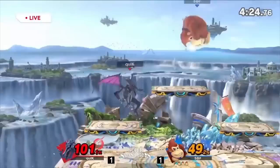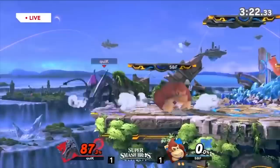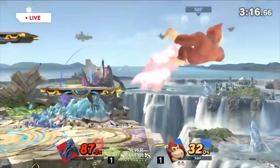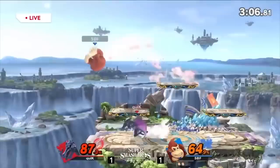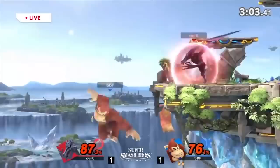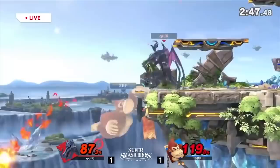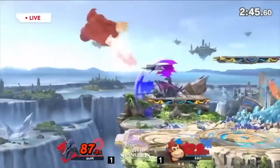Now his aerials, which are probably the best part of him. His Nair is by far his best aerial — it's not even close. It starts around frame eight, underneath him, and has a surprisingly large amount of priority. It slices through other moves without trading most of the time. It's a very solid move that also auto-cancels. It's pretty much a do-anything move — in edgeguard situations and various neutral situations, I can't think of a situation where it's a bad option.